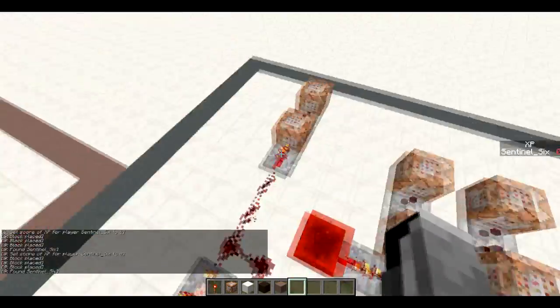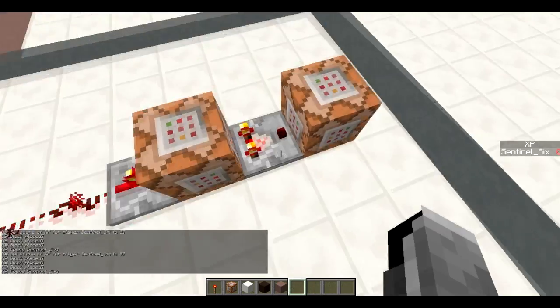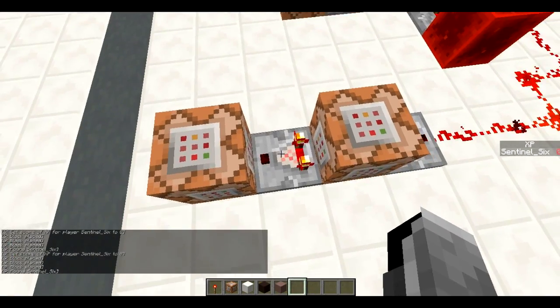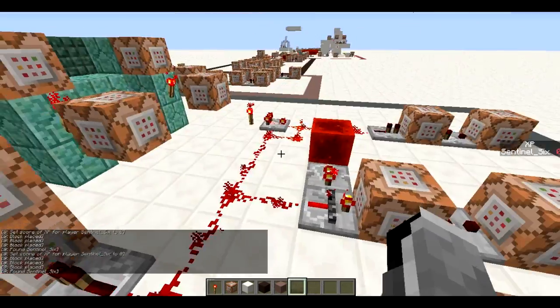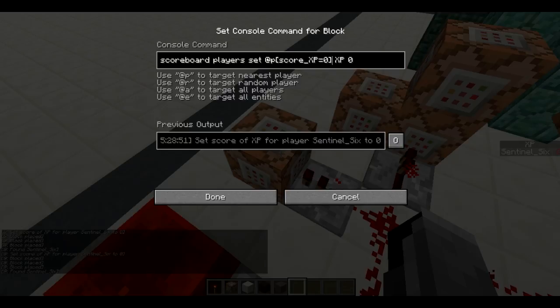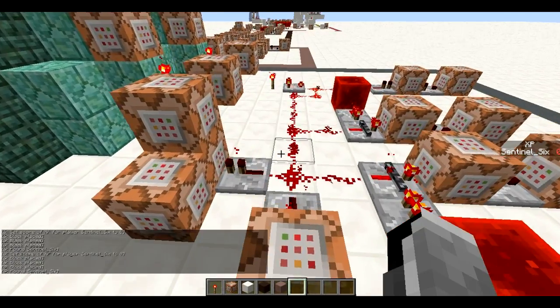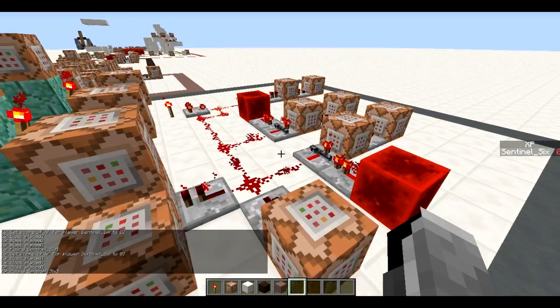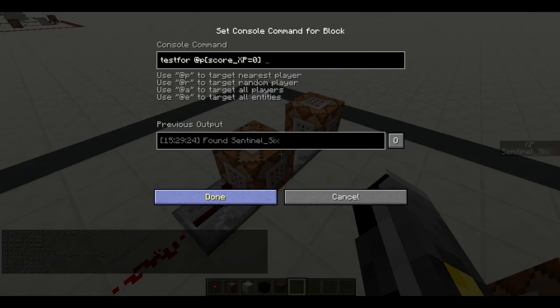Then we've got these command blocks which are basically turning certain blocks to unpowered comparators, which is why one is flashing — so it doesn't just stay activated but constantly activates and deactivates to keep testing. The other loose command blocks here: one is basically handling when your XP score gets below zero — like minus one, minus two — it will set your XP score back to zero. That way when you withdraw, you don't get less levels back than you put in. So your XP score is always at least zero, never lower.